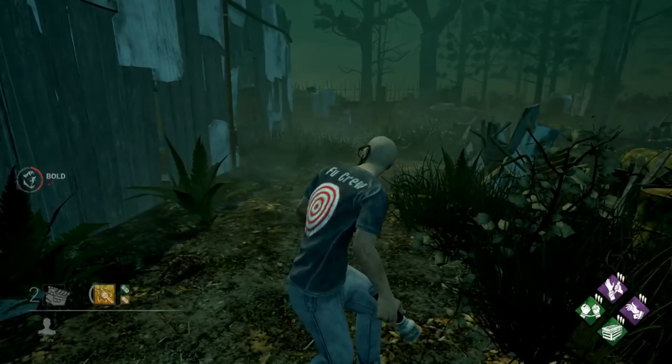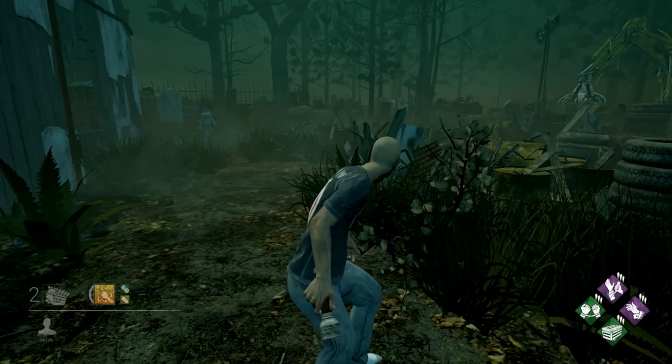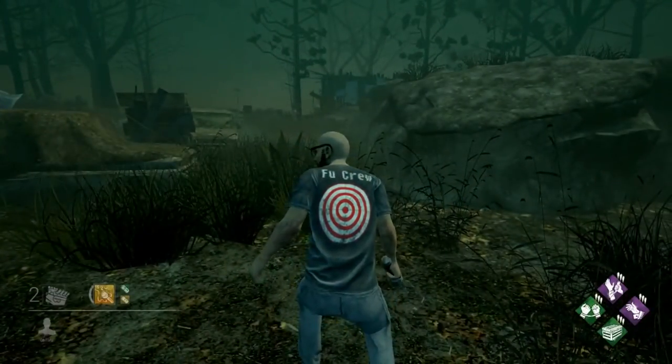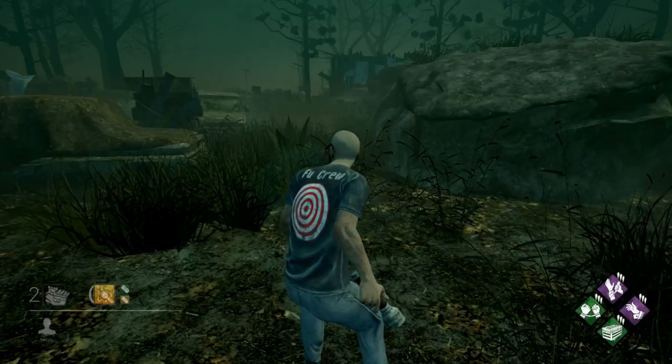As a survivor, there's no audio cue for the killer's ability for as long as you stay in her terror radius. However, when outside the terror radius, you'll hear a vacuum sound when the Spirit's using her ability and in close proximity.